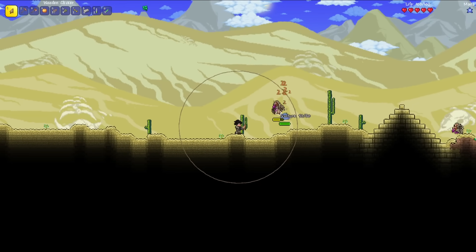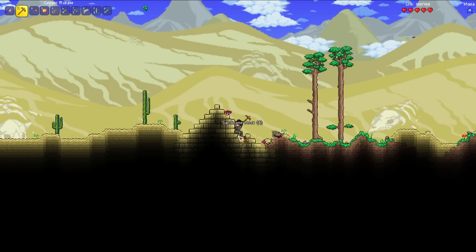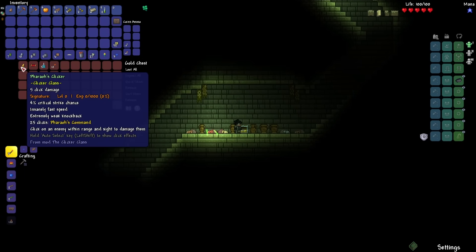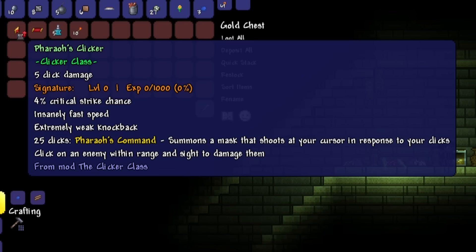Oh my god, that's an underground pyramid! I'm hoping for either the sandstorm in a bottle or the flying carpets. Wait, it has a clicker inside? And the flying carpets? I got the Pharaoh's clicker — 5 click damage, 4% critical strike chance, and every 25 clicks it has the special effect of the Pharaoh's command. It summons a mask that shoots at your cursor in response to your clicks.